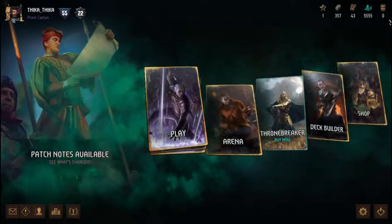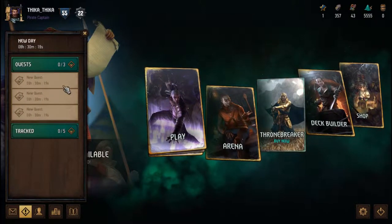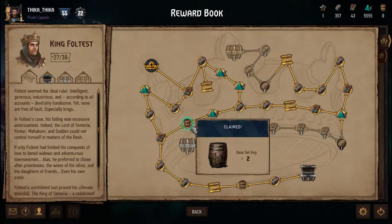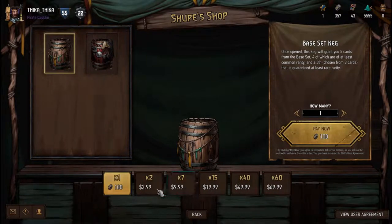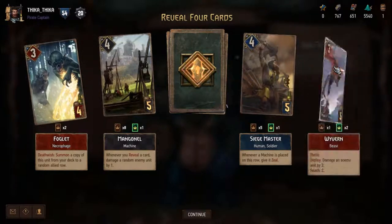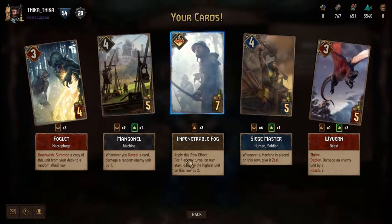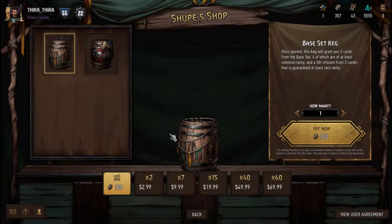Lastly, we have these keg barrels. You can acquire barrels through various means which include but are not limited to winning rounds in matches, completing special quests, and unlocking nodes in the Reward Book. You can also purchase them using real-world cash. They contain five random base set cards in them. Four of these cards are at least common. You get to pick the fifth card from an additional three cards which are guaranteed to be at least rare. I realize I have used some terminologies in this explanation that might not make sense to you — do not fret, as I will explain everything in my future videos. For now, I just need you to know this base information about the barrels.